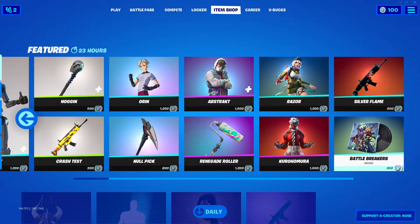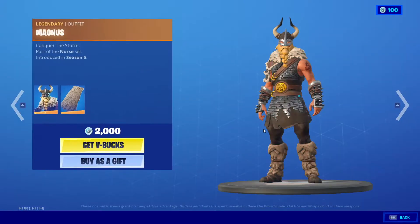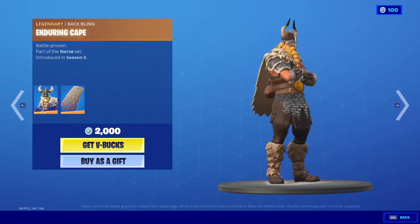Silver Flame. We got Battle Breakers — pretty cool, can't really put it on right now. Magnus and the cape — I like that cape, to be honest.